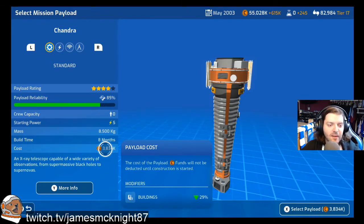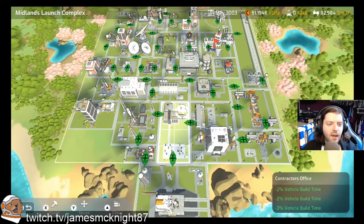Sorry, this is my custom agency playthrough and I've never seen that payload before. Anyway, we've got a minus 29% payload reduction cost, which is pretty handy. And if you're wondering why it's called the Midlands Launch Complex — I live near the National Space Centre in Leicester. I totally forgot it was called the National Space Centre and had a mental blank, so I just thought 'Midlands Space Centre' for some reason, but I went with that. So that's why it's called that.